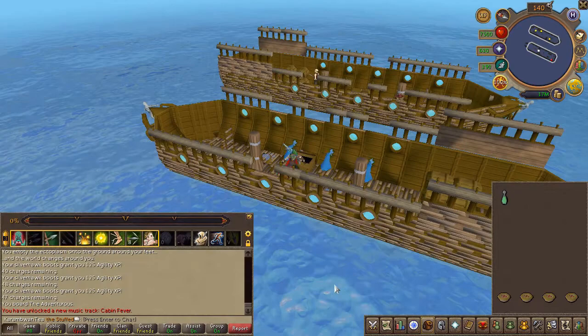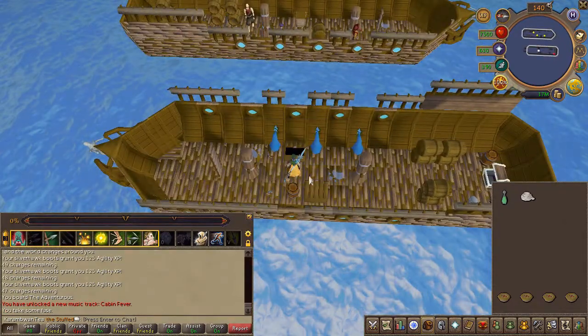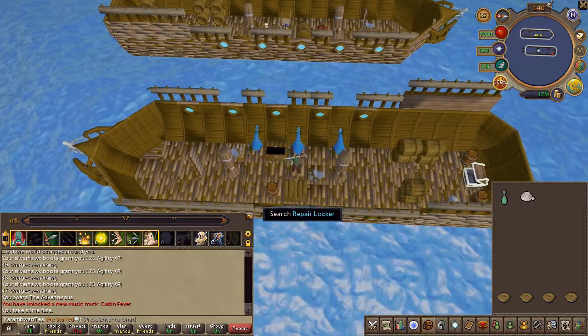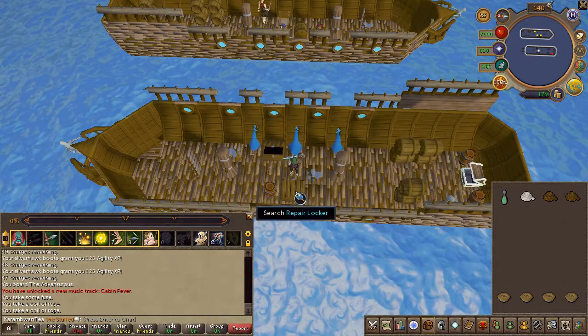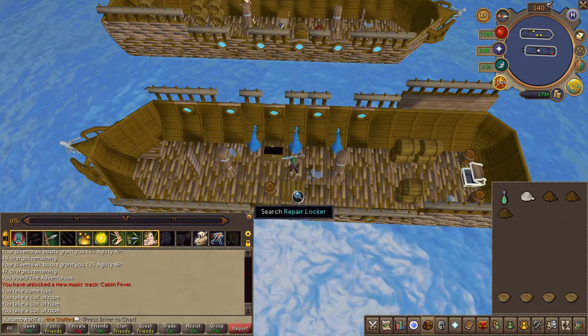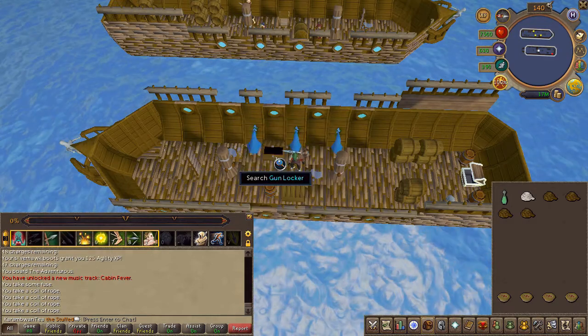After the cutscene, go ahead and search the gun locker for one fuse. Then search the repair locker and take four ropes. Then head upstairs.